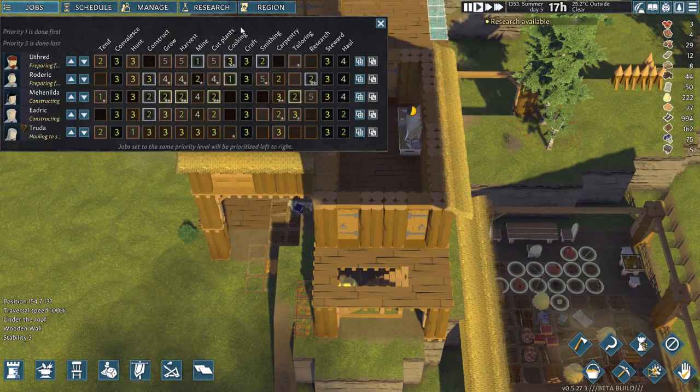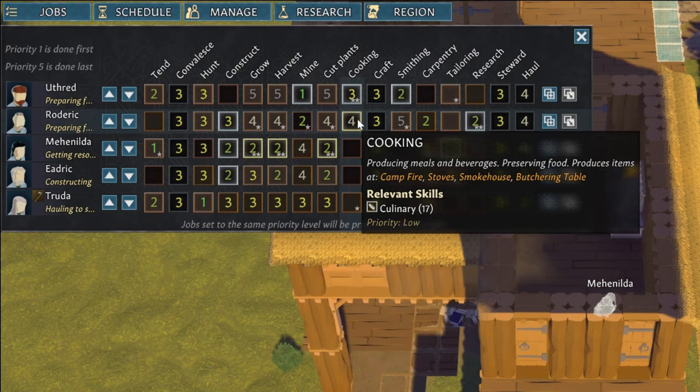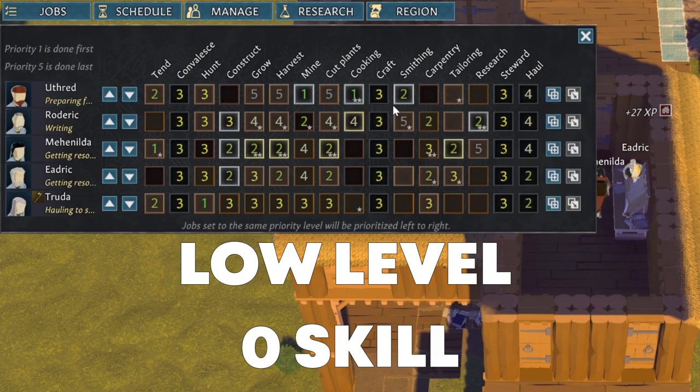To speed up production, try to have a stockpile where they will be collected near the brewing station. To start up a new brew you have to have a villager who has a priority on his culinary skill, as this is the skill associated with the brewing station. The level of the skill is not important for low level recipes like rough wine.